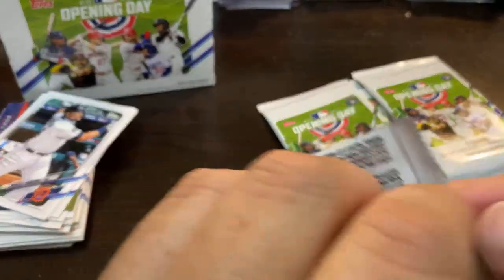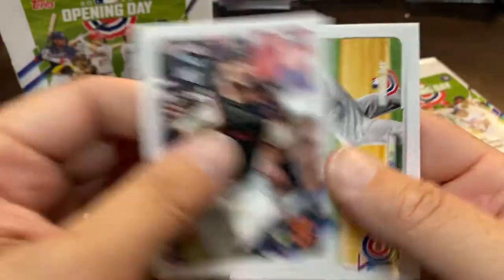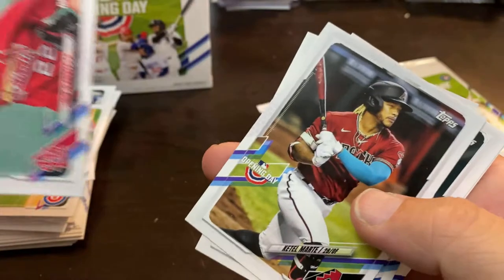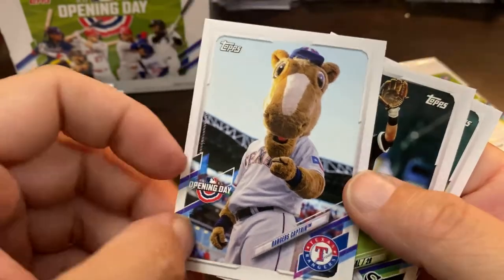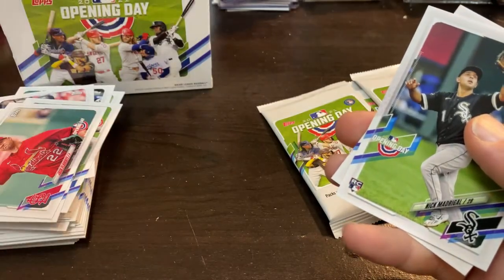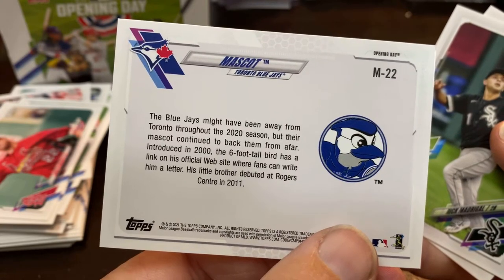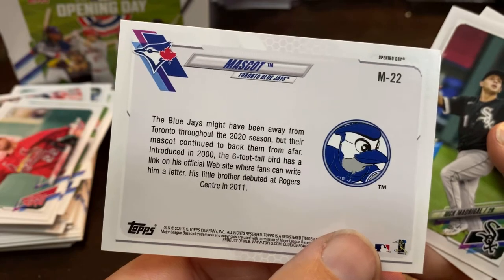Still zero points. Joey Bart — I should have put him on there, but Joey Bart's a good one. The classic Craig Kimbrell with his classic starting pose. Jack Flaherty. Ketel Marte. Ranger's Captain — is that the name of the mascot? It is! Now it makes me want to look at the back of the Blue Jays. It's for the kids anyway, right? The Blue Jays mascot — introduced in 2000, the six-foot-tall bird has a link on his official website but he just doesn't have a name. It's very interesting.